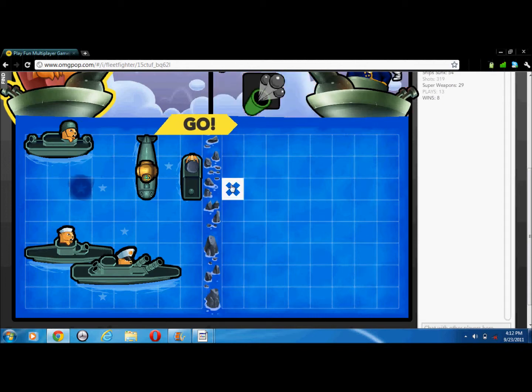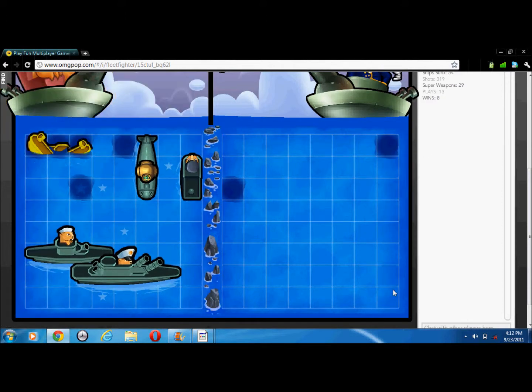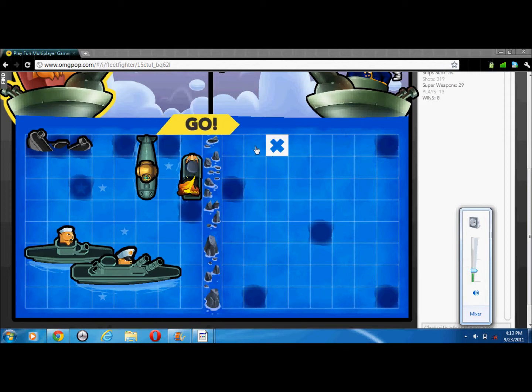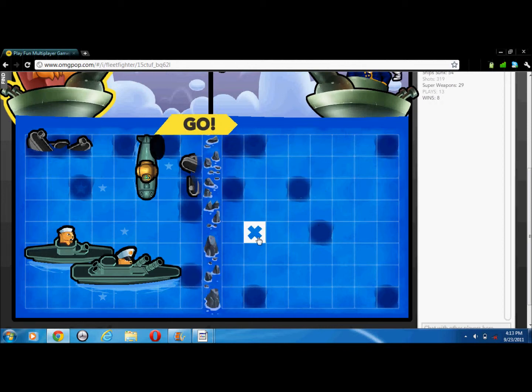Now you have to try to find where their ships are, so click on the spot. It didn't show anything, so there were none of their ships there. These are your ships and we are trying to guess where theirs are. Just click random places until you find one. Whoever destroys all five of the other person's ships — or submarines and stuff — first wins.